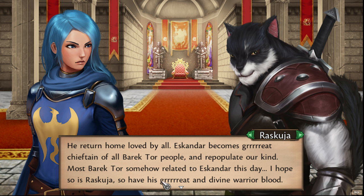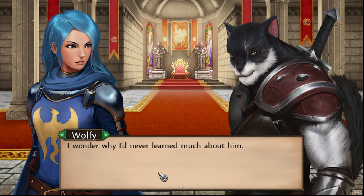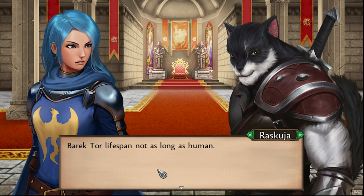Supposedly — what was his name — Genghis Khan, right? A lot of people are related to him. He conquered a lot of people. His story is not as cool as Eskander's in our world, and there's controversy around it. But this is a fantasy character with a cool legendary background. I wonder why I never learned much about him. Boraktor's lifespan is not as long as humans'. They're cat people — maybe because their metabolism is so fast, that's why they can really be a murdering death-cat machine.